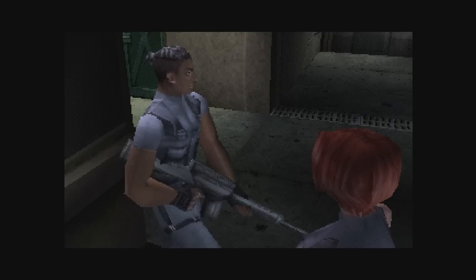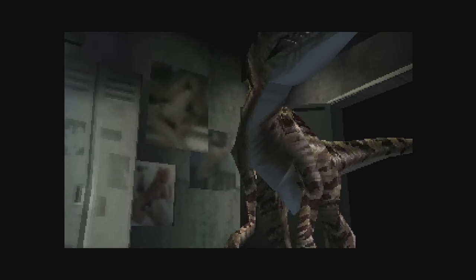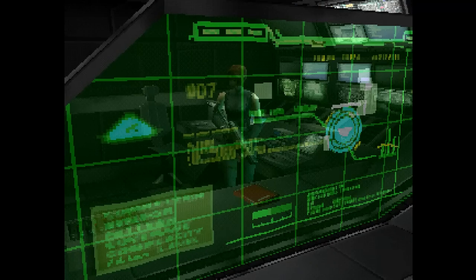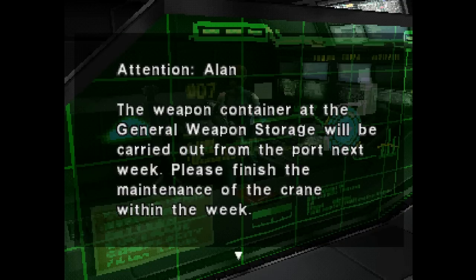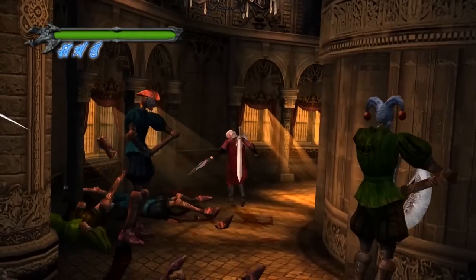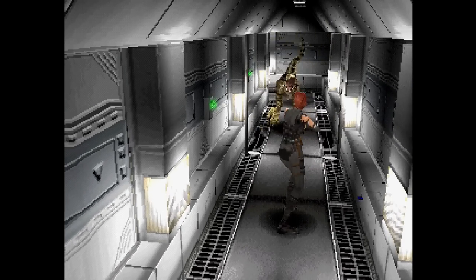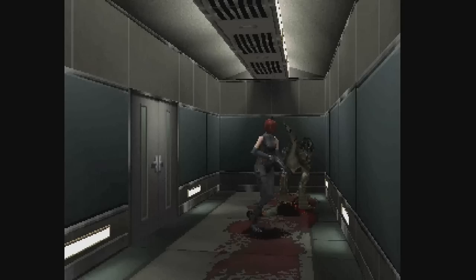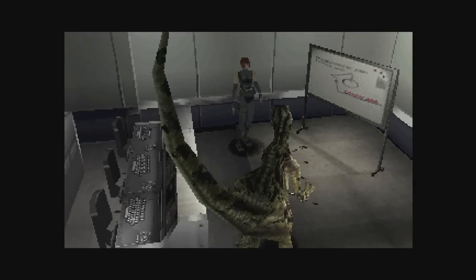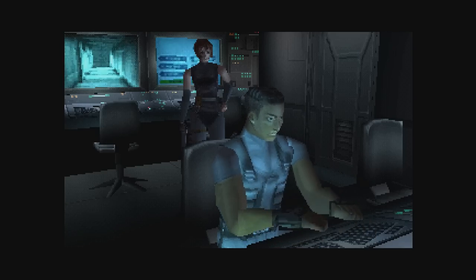When it comes to new IPs, especially if the first installment was on the 5th or 6th generation, usually they have a lot of good ideas, laying the foundation for what the series would become, but have some questionable design choices that usually get cleaned up in a sequel. This applies to most of my favorite series — Hitman, Yakuza, Devil May Cry — and I would certainly say that's the case for Dino Crisis 1. I'll say it now that I do like this game, but there is some real jank to it. I just love the old PS1 visuals this game has. Sadly, no pre-rendered backgrounds, but it does have the good old-fashioned small soldier action figure proportion character models that are overly animated to sell their gestures.